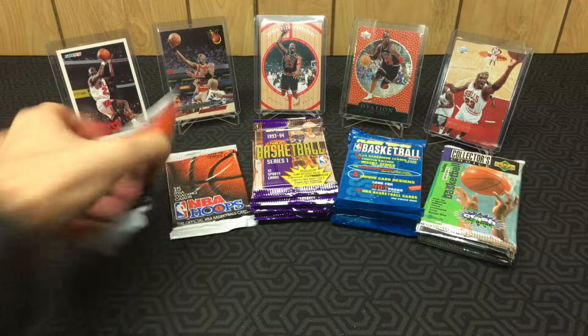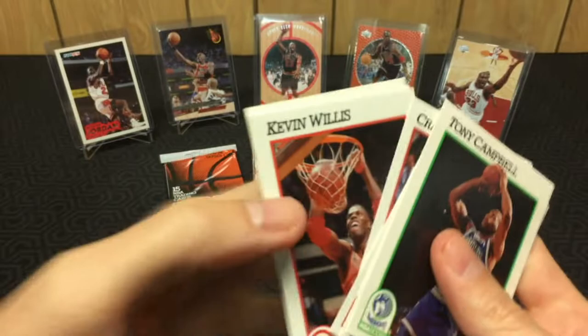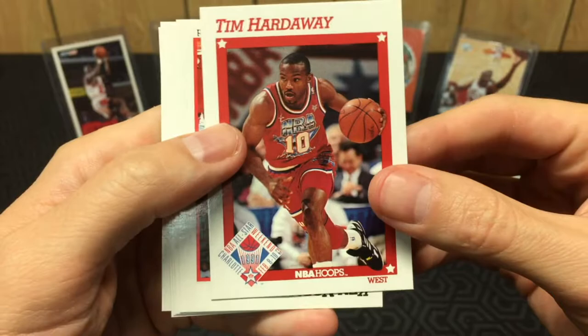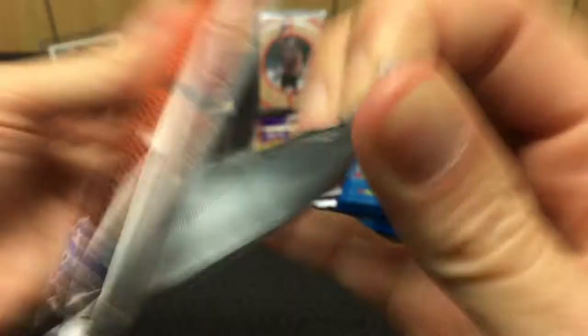Deja vu — we're getting some deja vu packs here so far. Sam Vincent, Otis, Craig Hodges, Kevin Willis — man, that dude was a beast. James 'Buddha' Edwards, hey — Timmy Hardaway! It's an All-Star card but it's Tim Hardaway, it's going on the hit stack. We've got Larry Bird, NBA Yearbook, Charles Smith and Pooh Richardson. Final pack — we've only found one Jordan out of here.